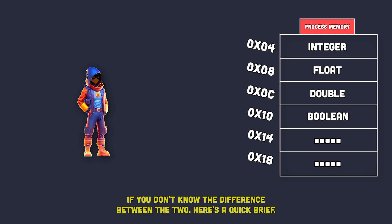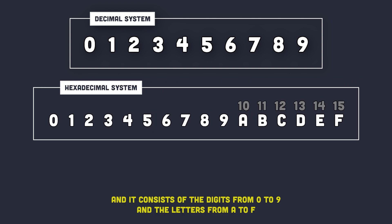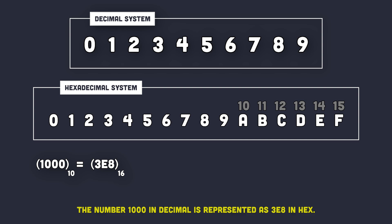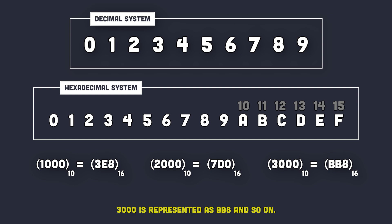If you don't know the difference between the two, here's a quick brief. The decimal system is used by us humans on a daily basis and it consists of the digits from 0 to 9. The hexadecimal system, on the other hand, is used by computers and it consists of the digits from 0 to 9 and the letters from A to F. For example, the number 1,000 decimal is represented as 3E8 in hex, 2,000 is represented as 7D0, 3,000 is represented as BB8, and so on.